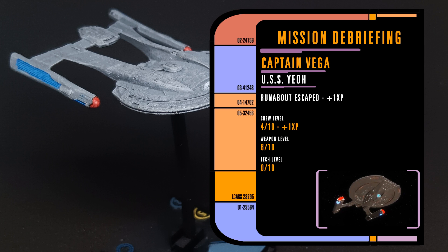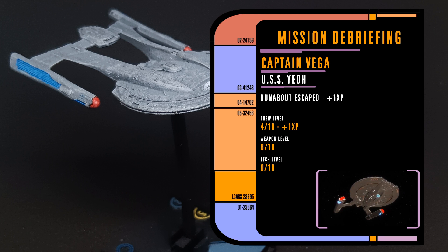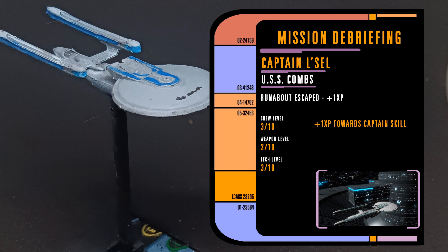Whilst a victory is of course good news, it comes at a cost. With only one runabout to defend, the captains only gain one experience. For Captain Vega, this isn't a big deal as she increases her crew skill. But it stings for Captain LaSalle, who now needs at least another game to upgrade her ship.